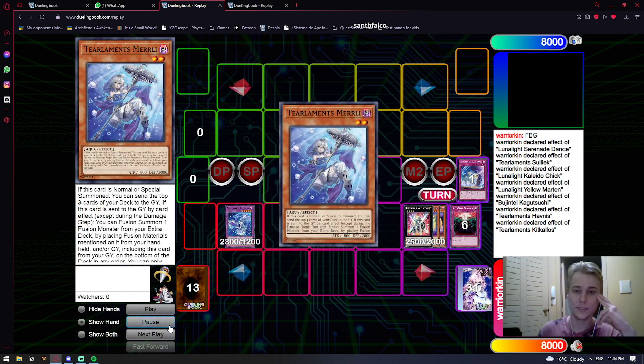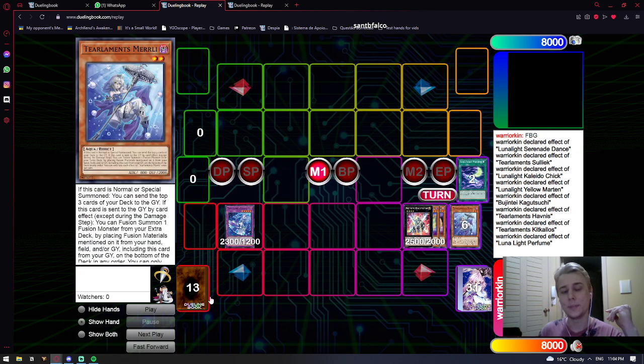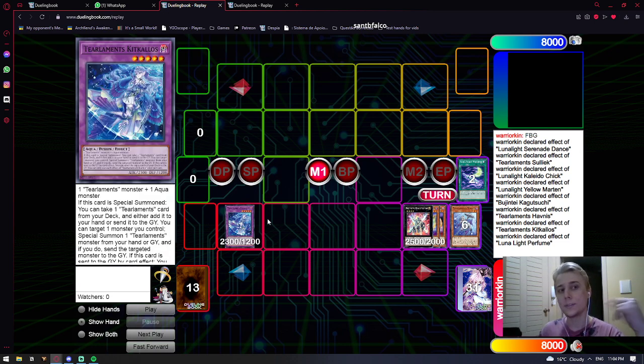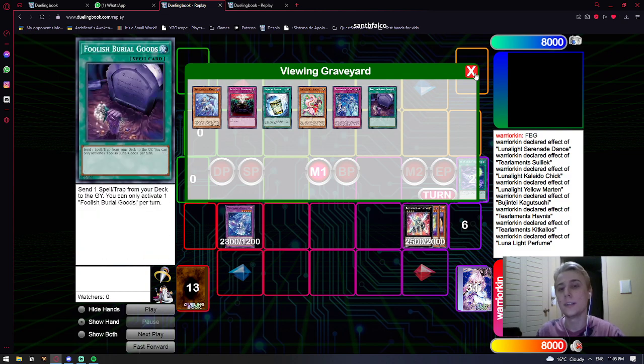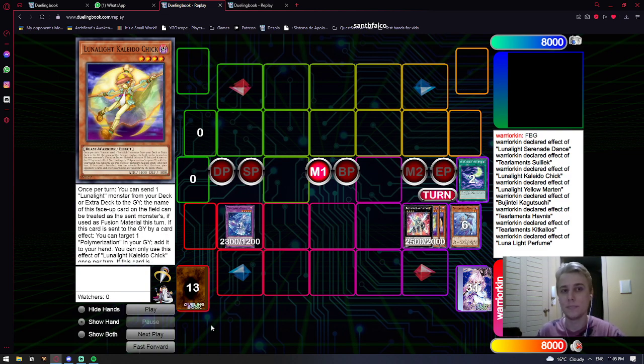Here we just go for Kit. In this case, since we technically have another way of playing, we have to get Merle to Mill 8. Something to keep in mind: with Kit, you dump Merle to the graveyard and dispatch it from the graveyard, but it's very good to keep in mind that if you have Perfume or Serenade, you just add it to your hand and get a free discard, a free body. It's a small interaction, but it gets you a little further into combos.